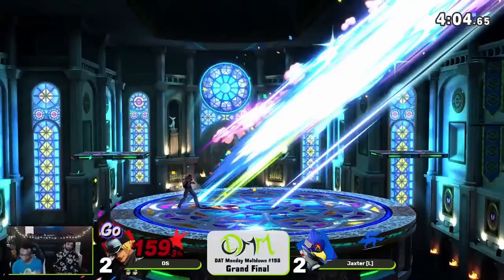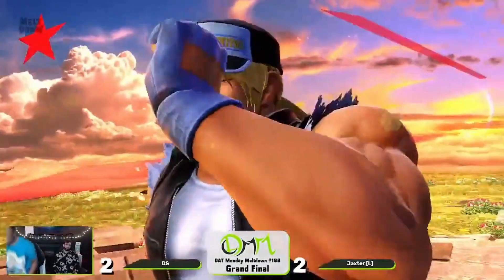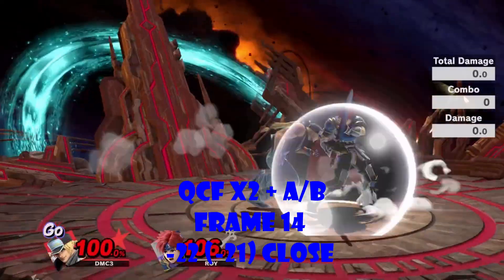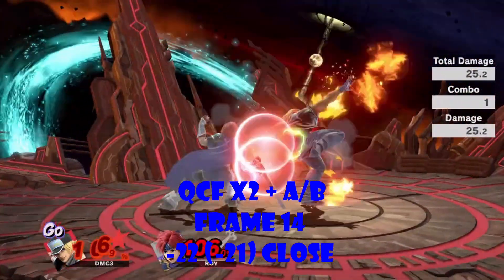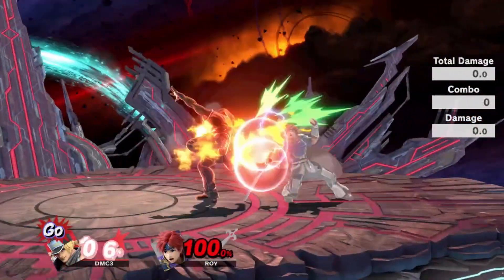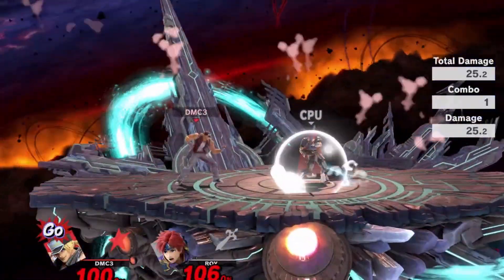Buster Wolf! If Power Geyser controls the skies, this move controls the ground. It clears 60% of the stage and is fully armored from frame 1 to 15, with 80% base damage reduction. Terry also leans back whilst performing this move, making it a really nightmarish close-quarters option. But of course, if you are not careful, you will get punished.